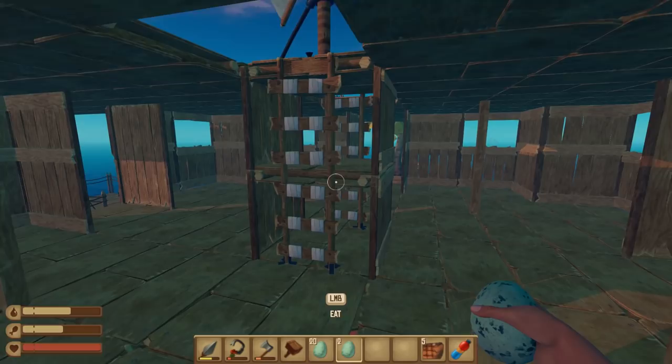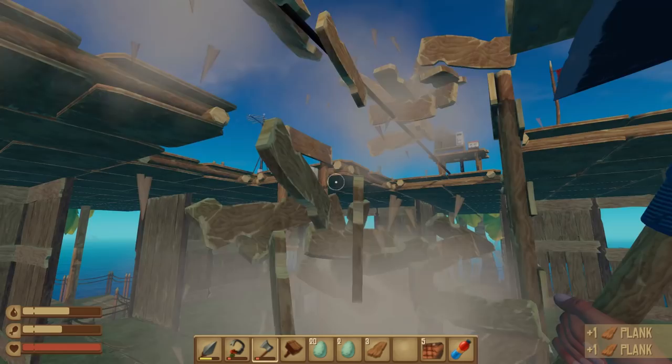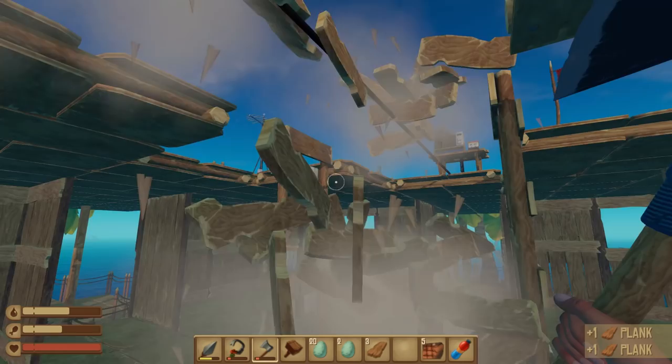So now we're going to change this up and install a few staircases instead of all this. First I need to destroy this, so I'm just going to get rid of these two side panels. There we go.